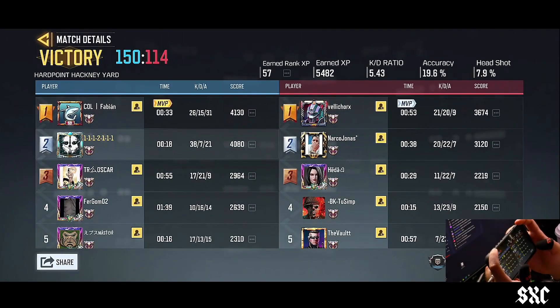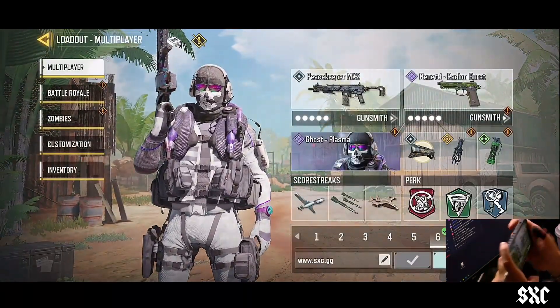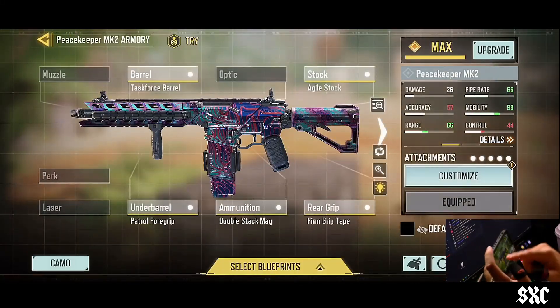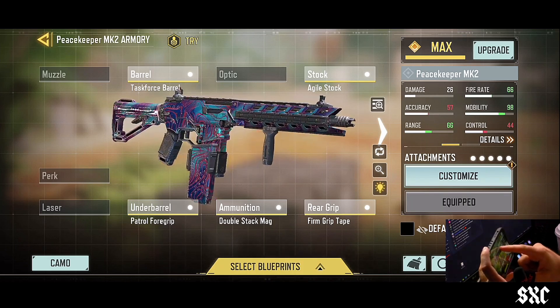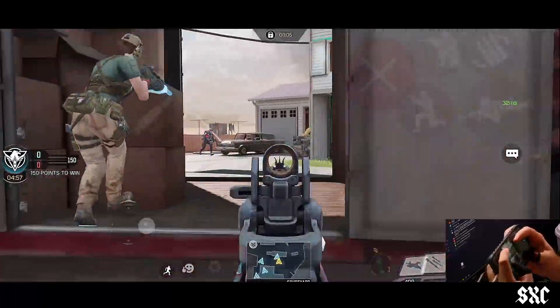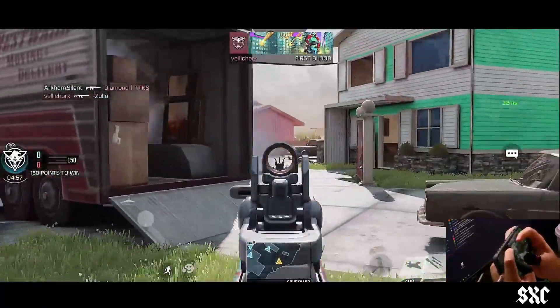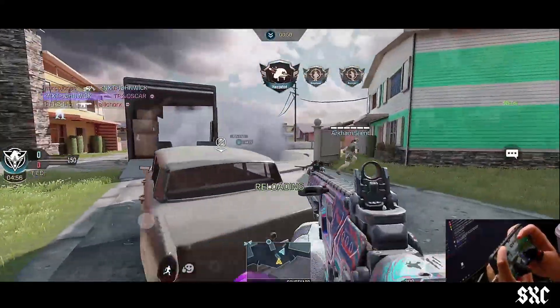So far we got 38 kills and 7 deaths. Not the greatest but it's whatever. This is the build that I'm using for the Peacekeeper — this was recommended to me by Signo. These builds are pretty good, honestly I recommend it.